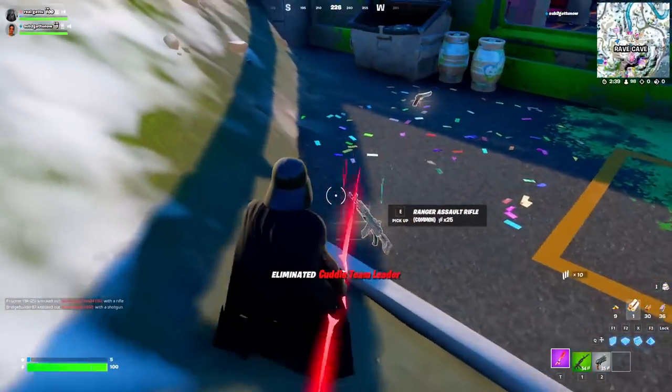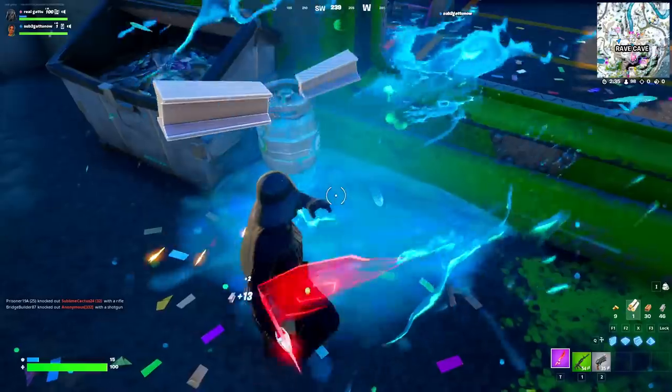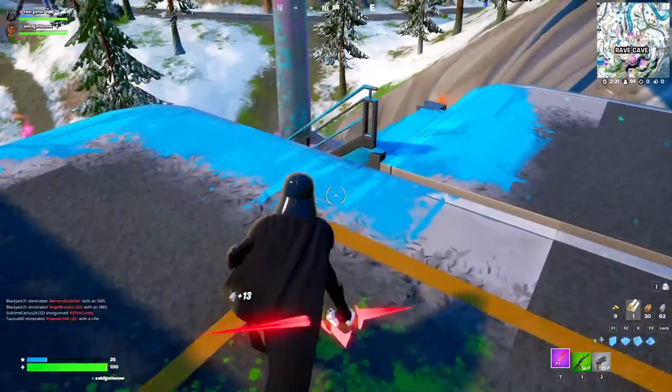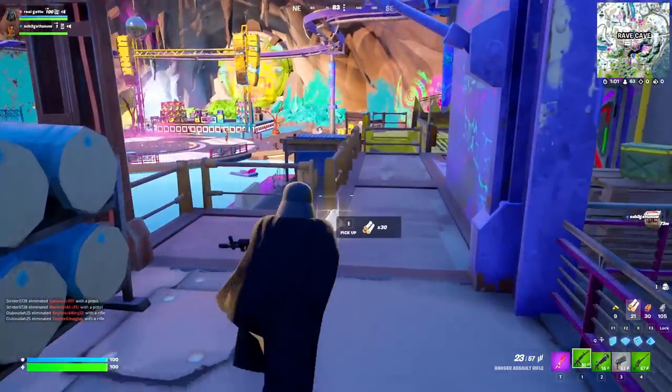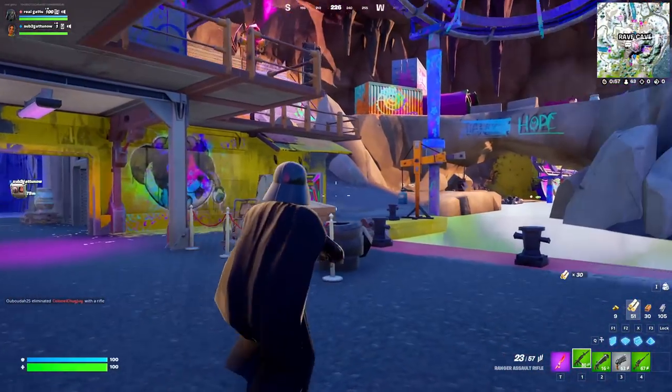We took out the Cuddle Team Leader boss. Now we're going to head downstairs and open the mythic vault of this season. If you go down to the lower level, you can find another boss who is going to be defending this place.